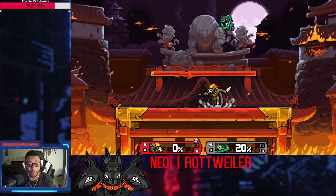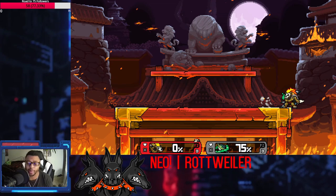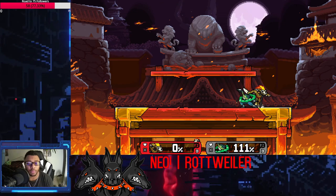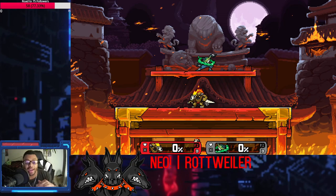His up air has an enormous amount of hits, and it scales really well. At higher percents you can do some confirm combos like falling up air on a platform - there's so much hit stun on his up air that you can actually get a kill confirm with his down smash. His up air is no joke in terms of hit stun.